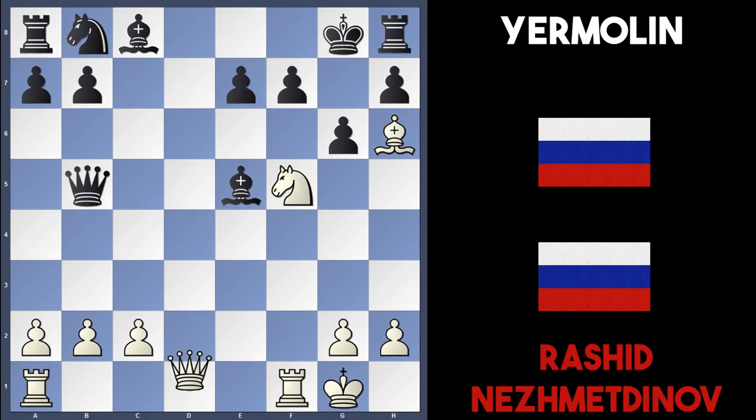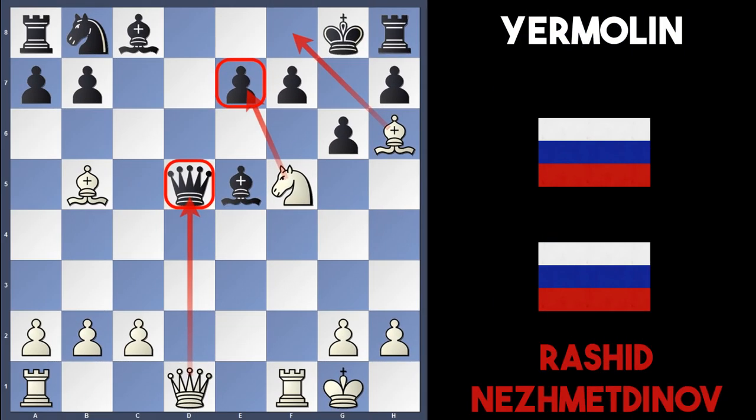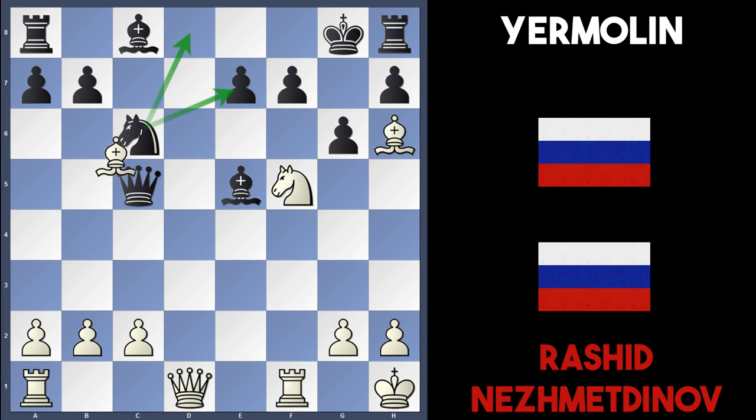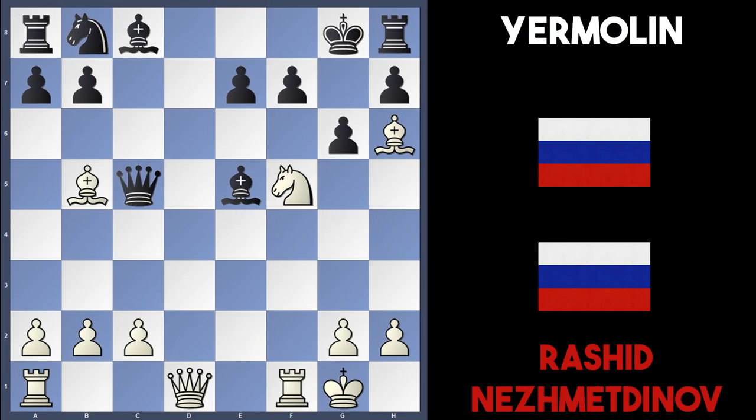Black has a few options: if Qxd1, Ne7 is checkmate; if Qxb5, then Qd8 is checkmate next move. The best move for black is actually Qc5 check, giving white a chance to go wrong. The wrong move for white would be Kh1, because then Nc6 suddenly defends everything — the e7 pawn and the d8 square. If Bxc6, black plays Bxf5 and white's attack disappears.